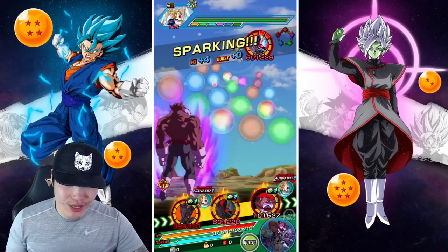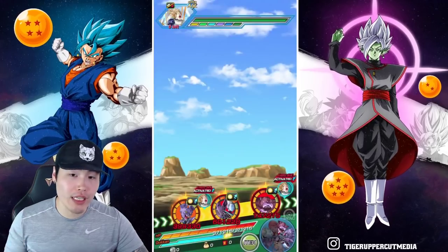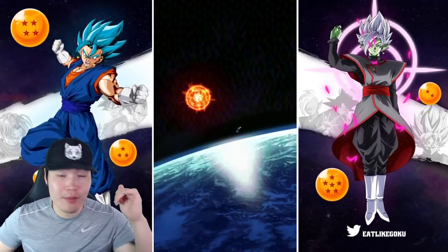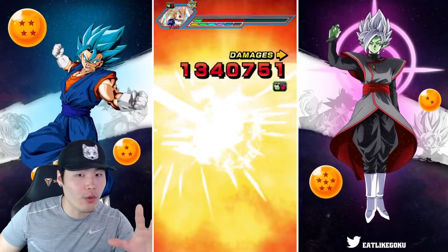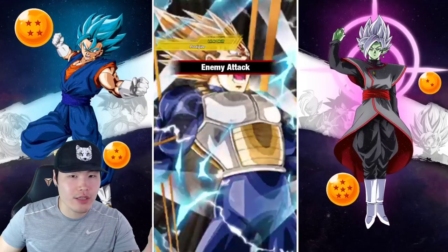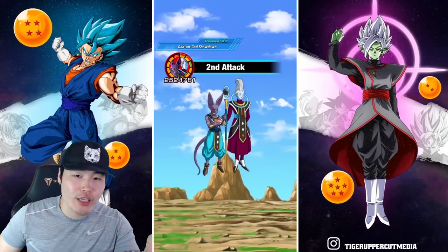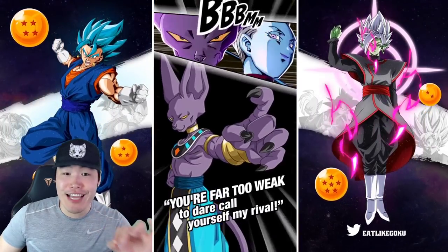We're looking at 3.3 mil now. Last turn we got almost 5 million — up to 4.9 — still waiting for that active skill turn. We took 114k damage. That is perfection, that is exactly what I wanted. Now just don't die, Toppo.